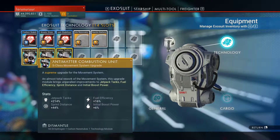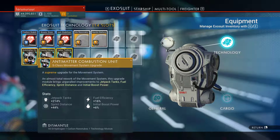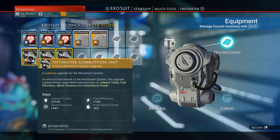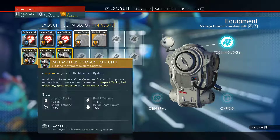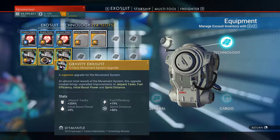By the way, as you can see, these supreme movement systems give me a huge amount of sprinting time to my feeling — sprint distance 44%, jetpack as you can see.